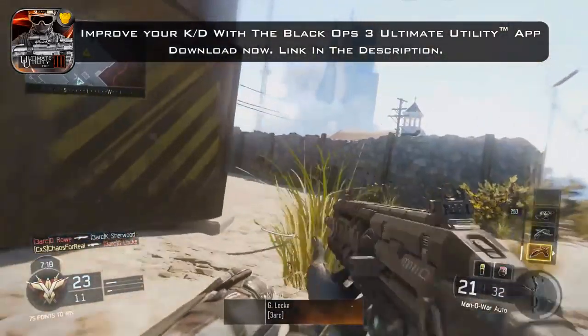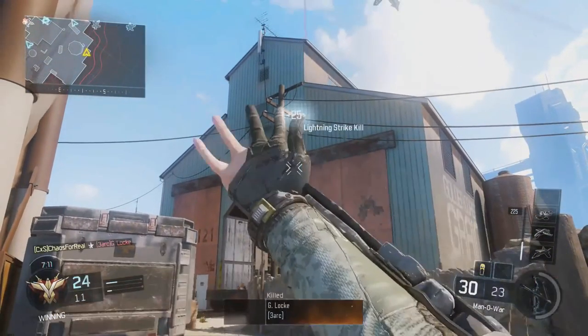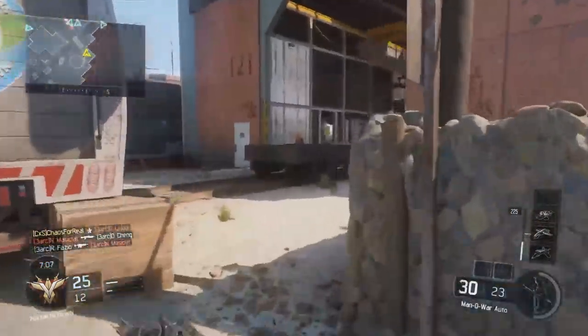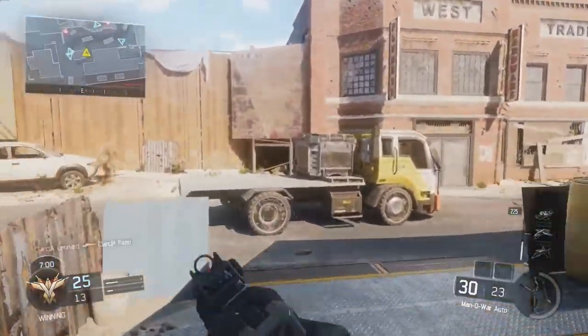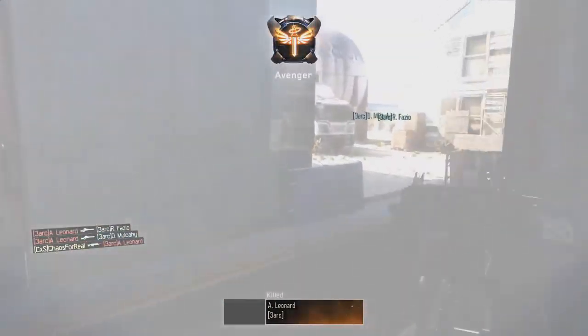I'm going to close on my new house today. So I jumped into a custom game with bots and wanted to go over a few things. First of all, the lightning strike seems to deploy way quicker now. I don't have an actual timer on it, but I saw that on Twitter and tried it out, and it does seem like from the point when you call it in to the point where it actually deploys, it's quicker.